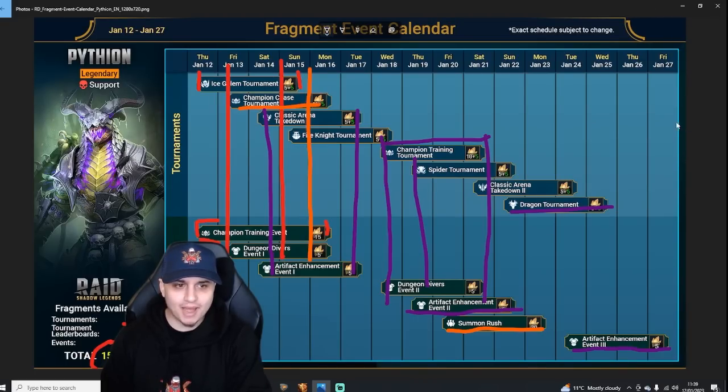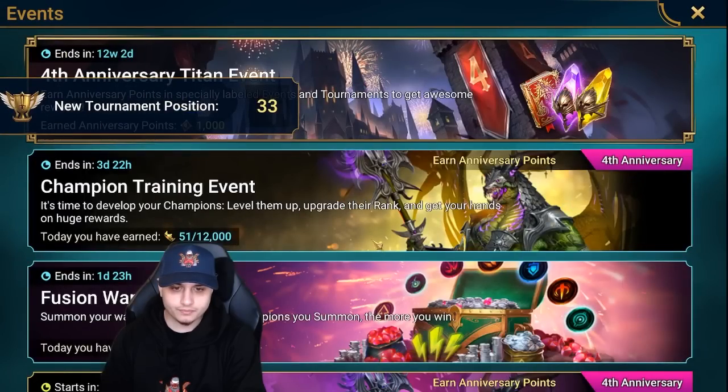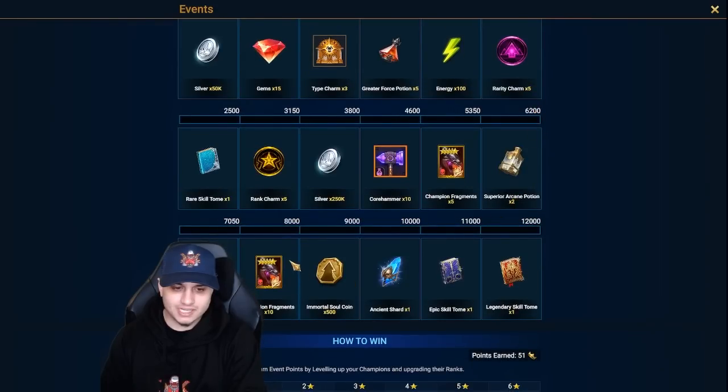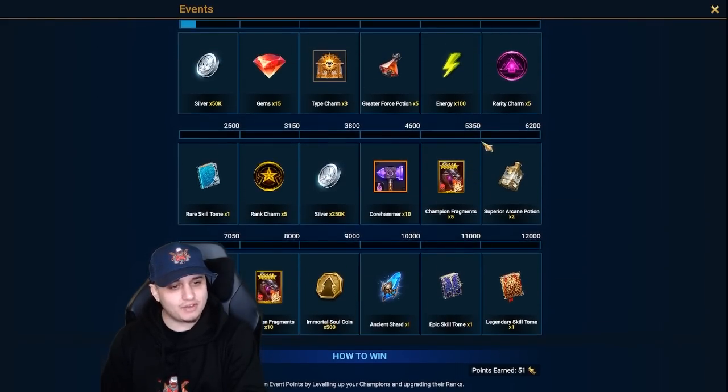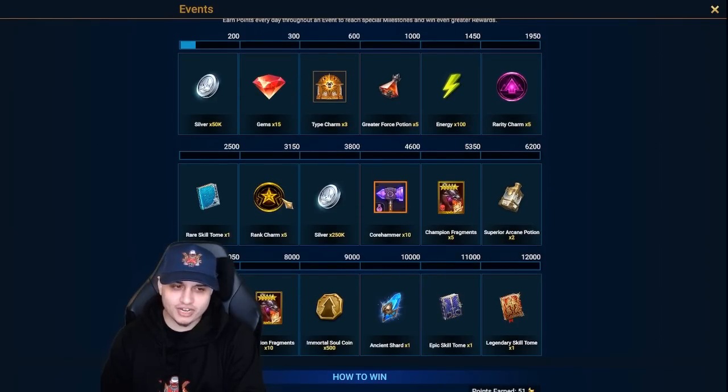That was my guide on the Pytheon fusion event calendar. In terms of what I'd recommend skipping — I'm personally not a huge fan of champion training events; the tournaments seem a bit easier for me. I always find it hard to reach the final fragment tier in champion training events. Looking at it in game right now, the champion training event requires 8,000 points for 10 fragments, and 5.3k is already very high, so pushing an extra 3k for those extra 10 fragments is going to be tough.